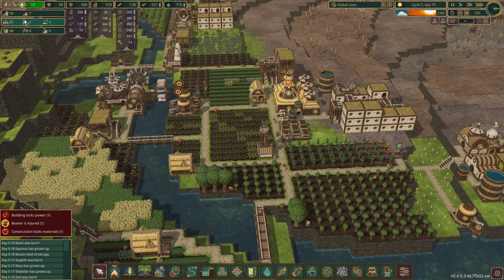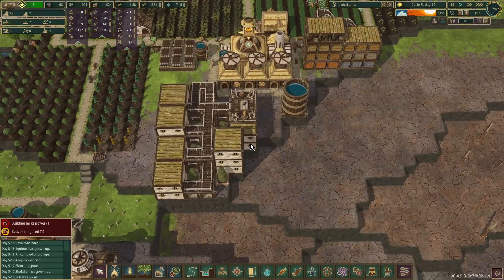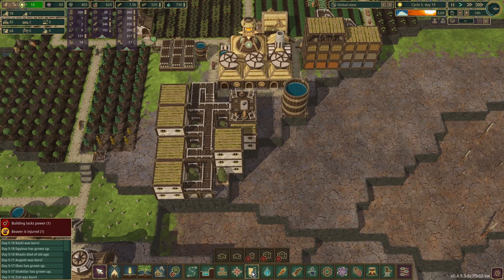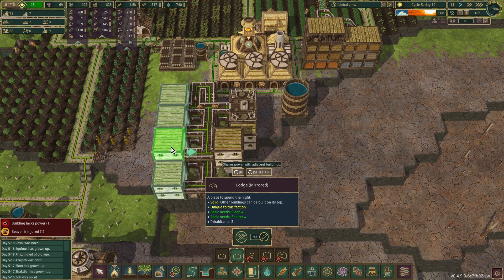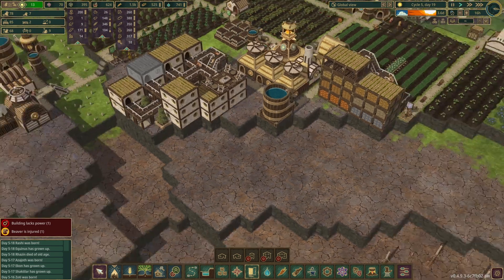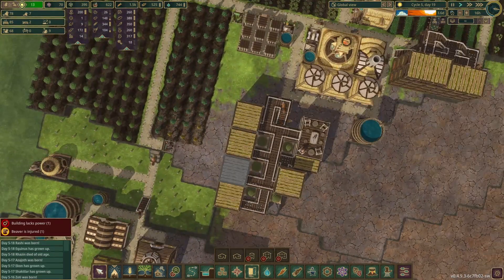We have nine unemployed and only two available beds, so I'm going to put in another lodge. And we want a mirrored lodge — yes we do. Look at that. So that should give us more housing space.